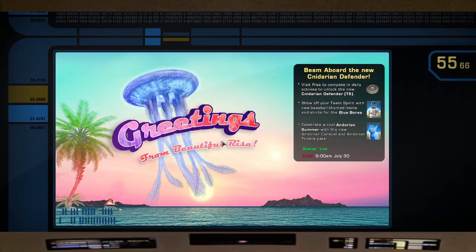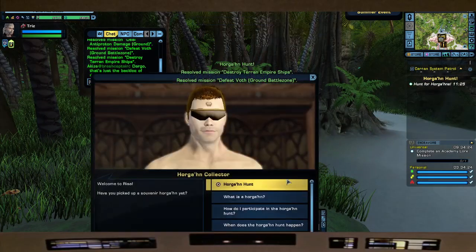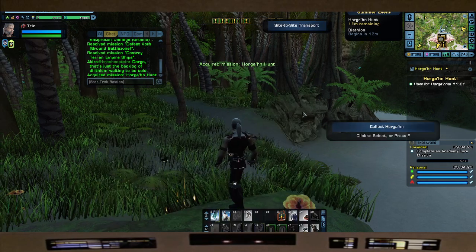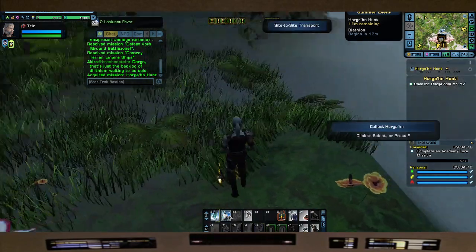I have them all behind the hotel. I'll go over this again, but I want to show you captains how many we can do within that time. Accept the mission — Horgon Hunt — accept. And this is what I call Flight Path A.